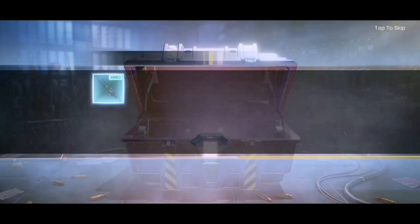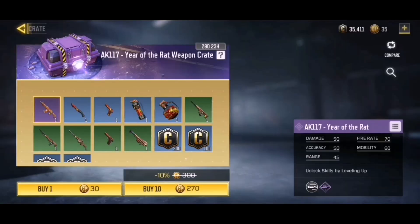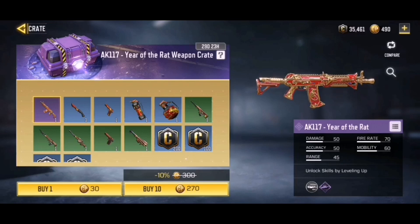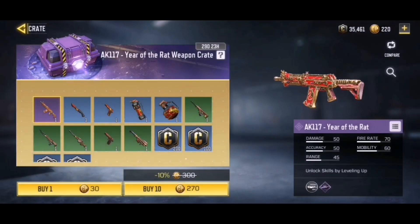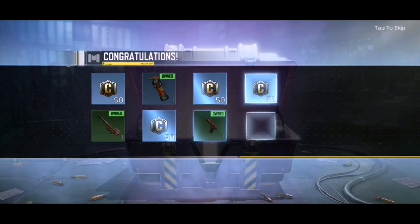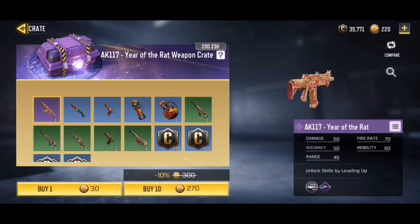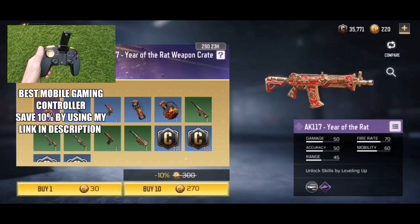Here we go for our third 10-pull. Please CoD Mobile, give us the AK117 Year of the Rat — this will make my day. And we're not gonna get it, so that is kind of a letdown. Here we go for our fourth 10-pull. It's taking quite a while to get this AK117. Hopefully we can get it now... just another flashbang.